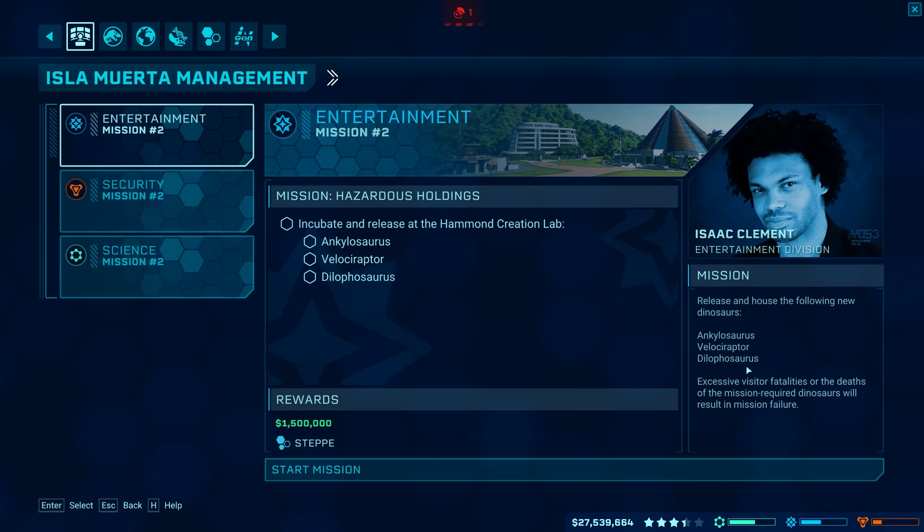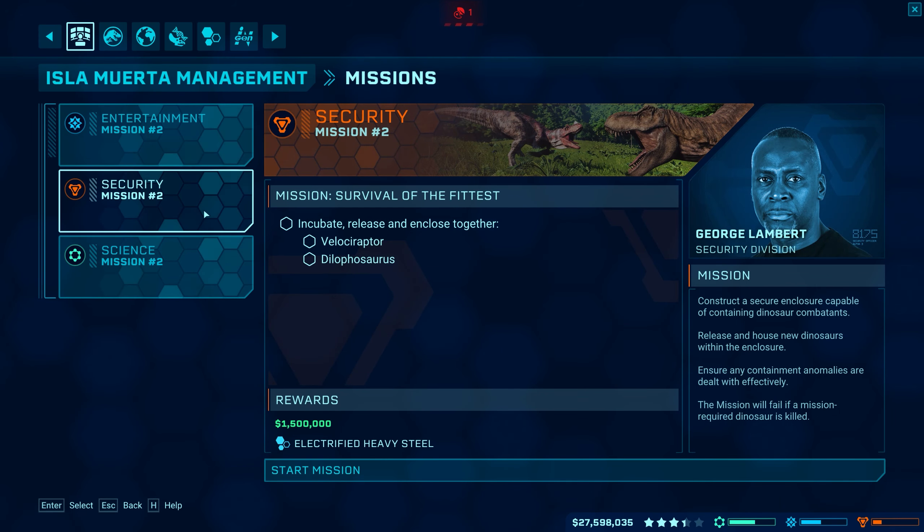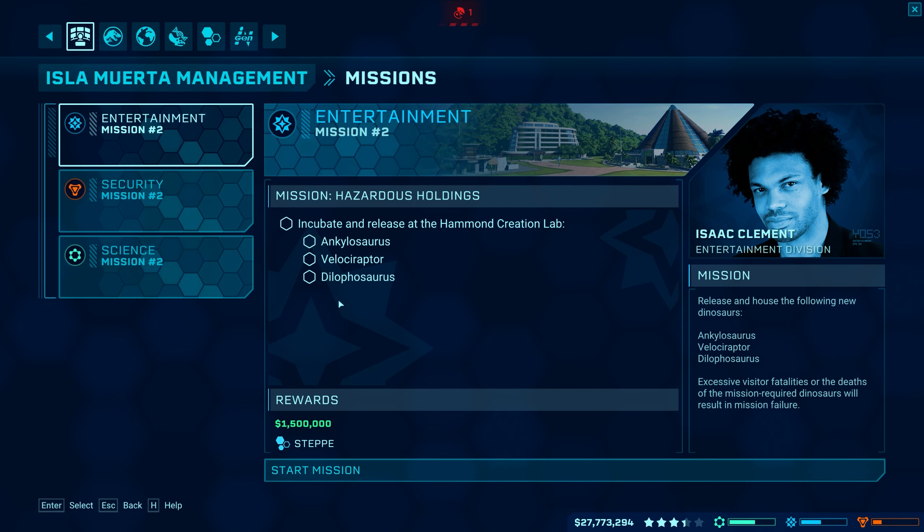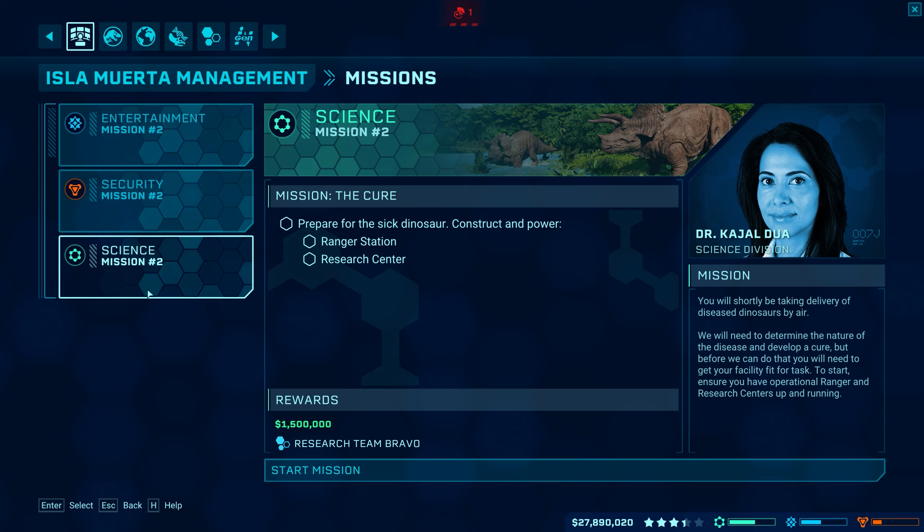All right, so we're going to do the missions now. This is the one from the last episode - we did it but then I don't know what we were supposed to do. It said the mission will fail if a mission dinosaur is killed, but I thought that's what they were supposed to do - fight to the death. So I don't know, George Lambert, what's your deal. We also have this other lady with another mission, so if we do both at the same time we can knock them out together. I think we'll do her first because it'll give us another research team.